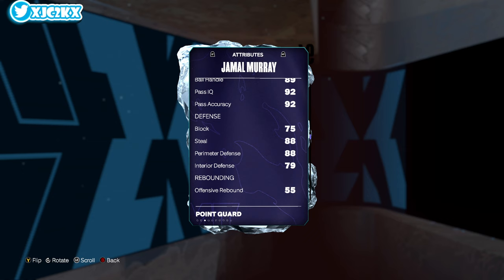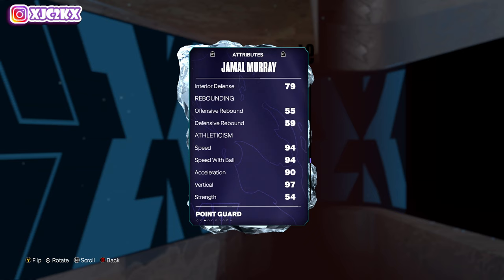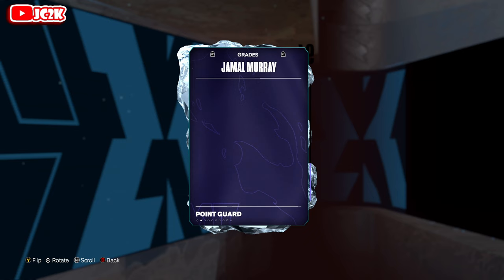Defensively, he's kind of meh. 75 block, 79 interior isn't incredible. 88 steal perimeter is decent, but not insane. Would definitely boost up the defense with a shoe if I was going to use Jamal. 94 speed and speed of ball, 90 acceleration, and 91 lateral quickness is very, very solid. 95 stamina as well, but 54 strength is rough. I think he's going to struggle defensively a little bit.